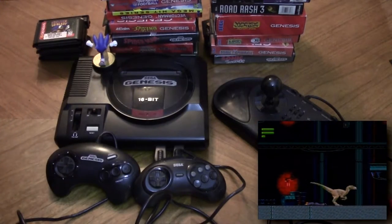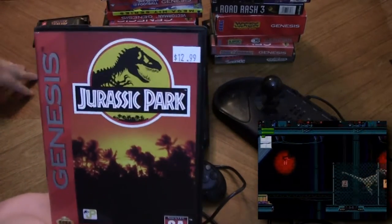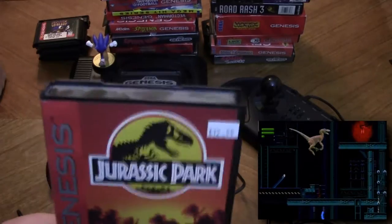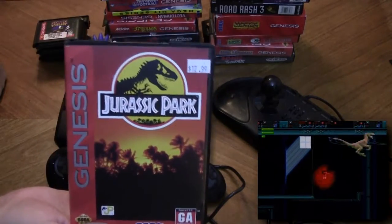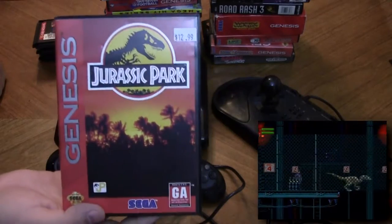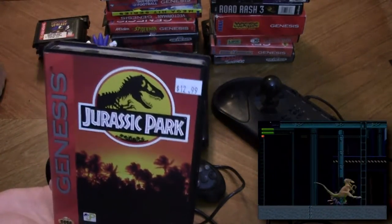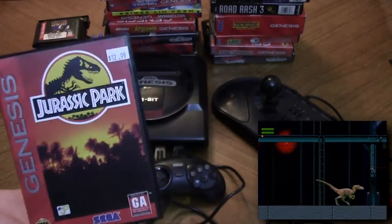Up next we have Jurassic Park. What's interesting about this game is it actually follows the book more closely than the movie — Grant goes to the power plant instead of Samuel L. Jackson's character, and there's also a river scene which wasn't in the movie but was in the book. Playing as the Raptor is a lot of fun too. I used to be able to beat the Raptor section in about six minutes, and I plan on trying to record myself doing a speed run type deal with this, so look out for that in the future.